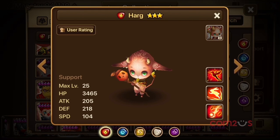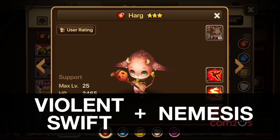If you're trying to build a Fireharg of your own, keep in mind that you want him taking as many turns as possible so he can keep healing, cleansing, and otherwise speeding up your team. With that said, Violent or Swift would be a great choice and both pair well with Nemesis.